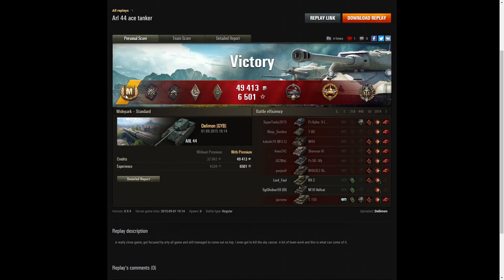Let's have a look at the end of battle stats. It's an ace tanker for Delimon in the ARL-44 — an absolutely dreadful tank. We can now see this game was the 1st of September 2015, five years ago. Medals include: fire for effect, a duelist, a hand of God, and a bruiser. He got a Spartan medal for bouncing an enemy round when he had less than 10% of his hit points left, a high caliber for dealing the most damage, and a top gun for getting at least six kills — he ended up with seven.